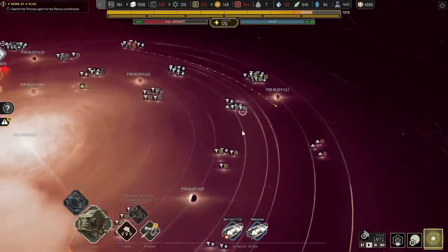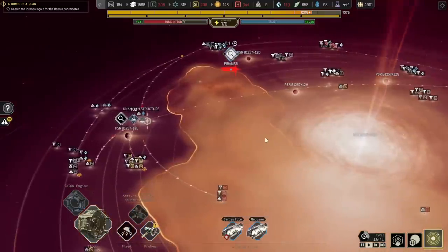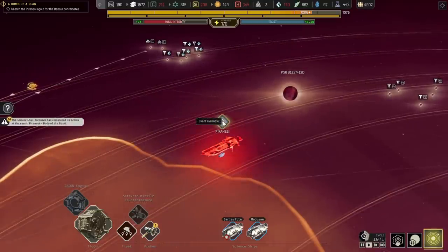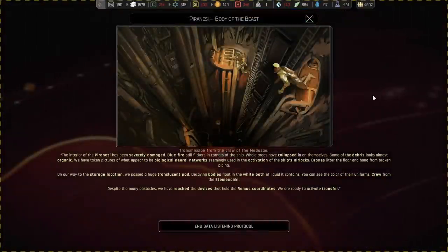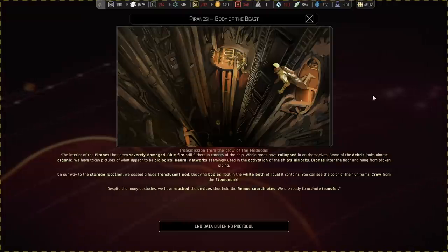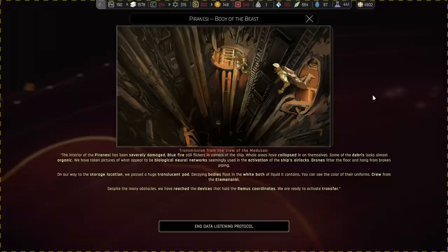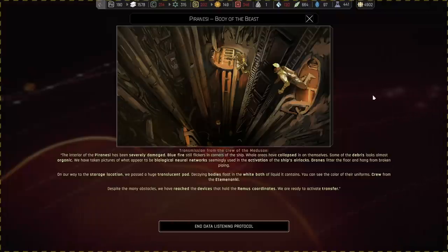But we didn't get any signs from it. The Bachelors, you need to go back to refuel and get some more stuff here. The Piranesi is ready to go. The interior of the Piranesi has been severely damaged. Blue fire still flickers in corners of the ship. Whole areas have collapsed in on themselves. Some of the debris looks almost organic. We have taken pictures of what appear to be biological neural networks seemingly used in the activation of the ship's airlock. Drones litter the floor and hang from broken piping. On our way to the storage location, we pass a huge translucent pod — decaying bodies float in the white bath of liquid it contains. You can see the color of their uniforms — crew from the Etamananki.